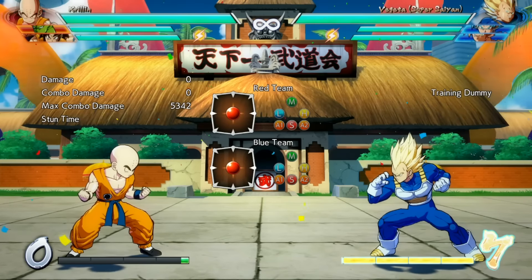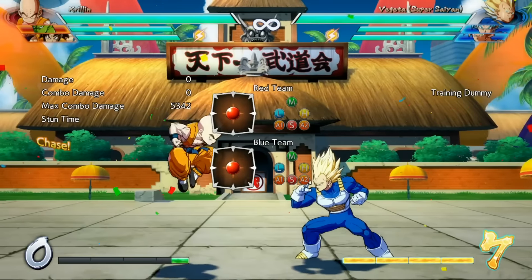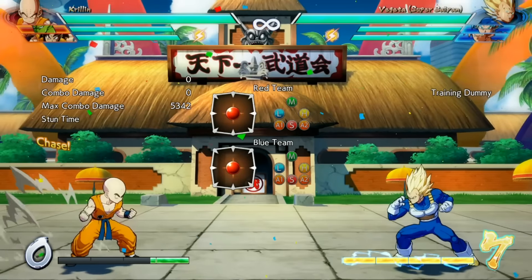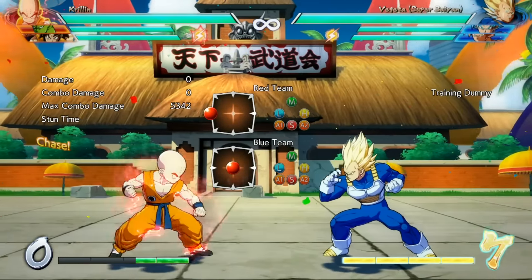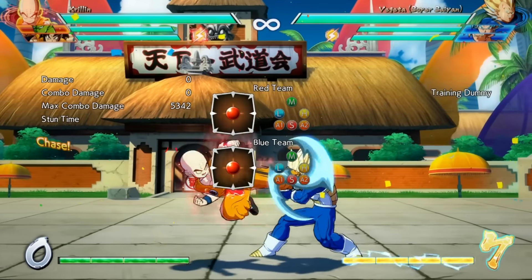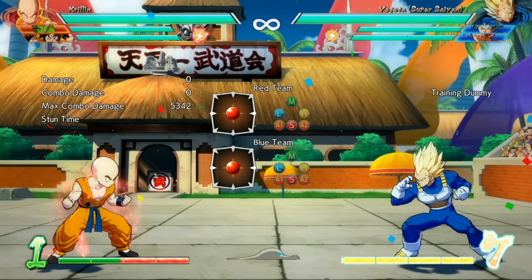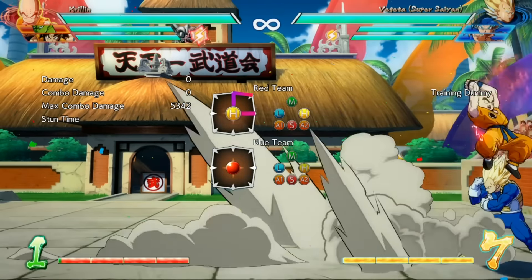Finally, Sparking also affects your Super Dash. Normally if you Super Dash and the opponent blocks, you bounce off and there's a little bit of recovery. But during Sparking, your Super Dash will actually move you towards the opponent and you can press buttons immediately afterwards, so Super Dash becomes much more of a pressure tool because you get the advantage if the opponent blocks it. Sparking is a super powerful technique — you only get one per round, but when you use it, it can really turn the tide and make you a damage and pressure monster.